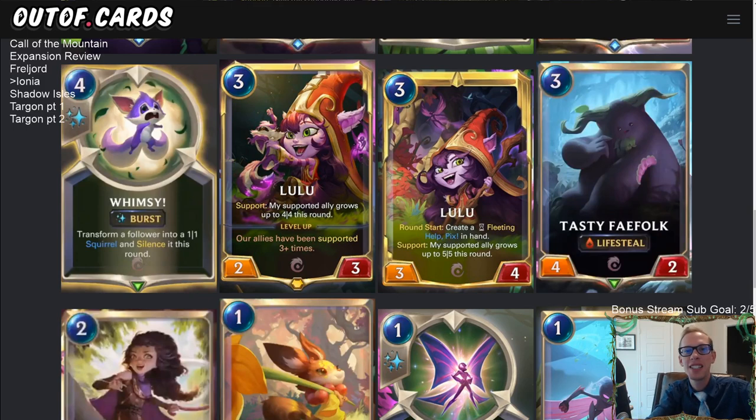Welcome everybody in Twitch chat and on YouTube for our Ionia expansion review of Call of the Mountain. We have about 10 new Ionia cards to talk about. Our schedule has Freljord already done, then Ionia, then Shadow Isles, then Targon split into two videos — one for nightfall and daybreak, and one for celestial cards, invoke, and Aurelion Sol.